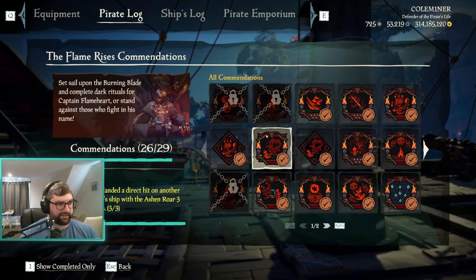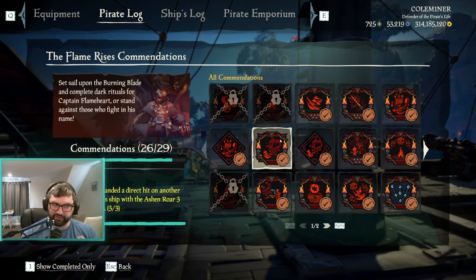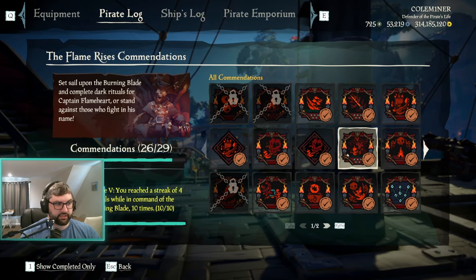The Hot Shot title requires you to hit another crew's ship with an Ashen Roar three times — this might work on skeleton ships similar to the wraith ball combination, but I haven't tested that. Feeding the Fire requires a four-streak on the burning blade 10 different times.